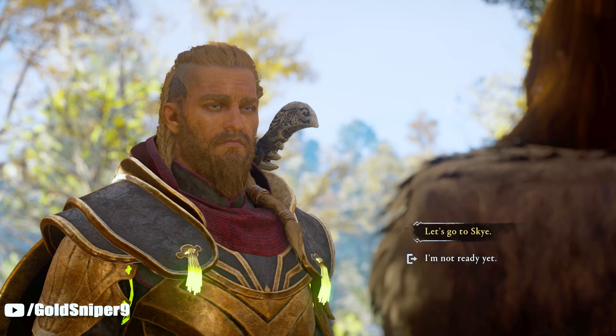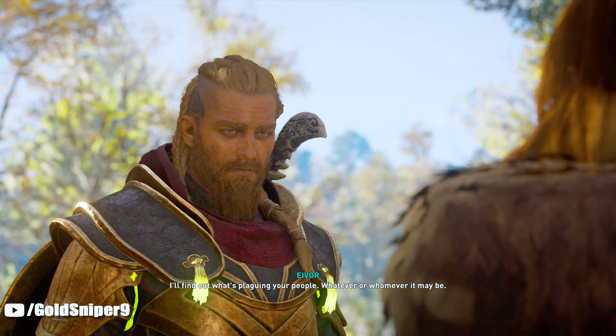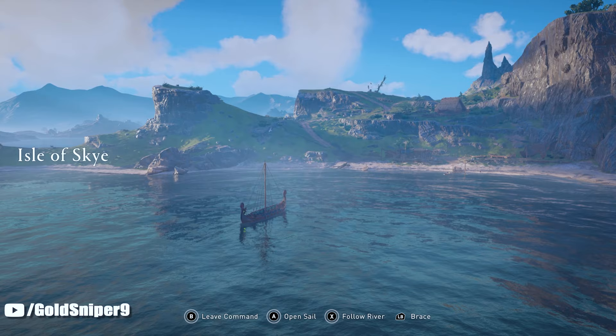After the conversation you are going to be prompted to either go to Skye or say you're not ready yet. In this case you're going to have to say you're ready. Upon arriving at Edith's hut, make your way over to the location I'm going to show you on the map in just one moment.